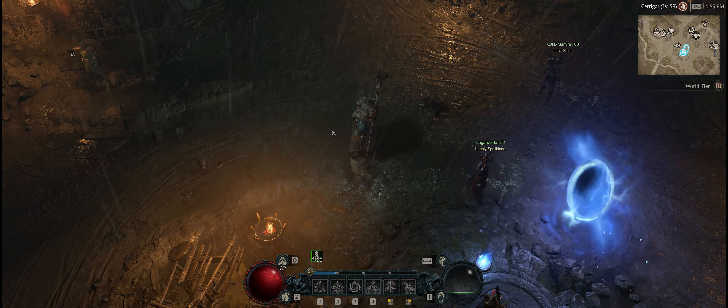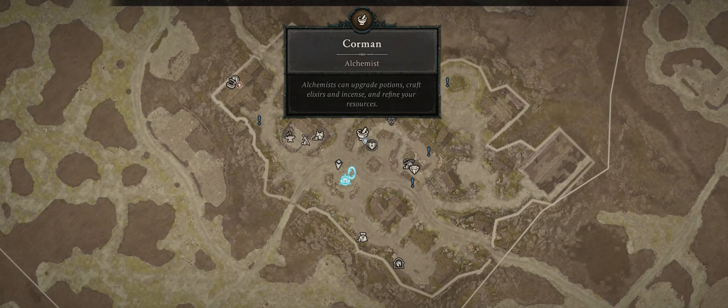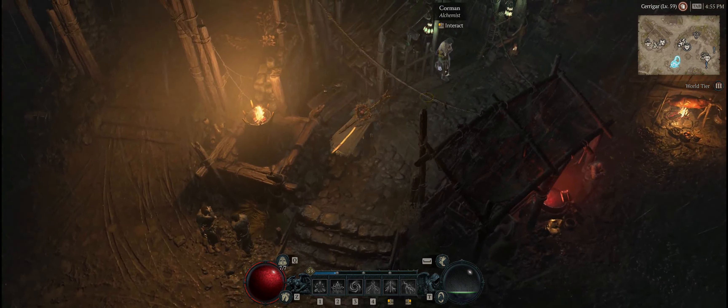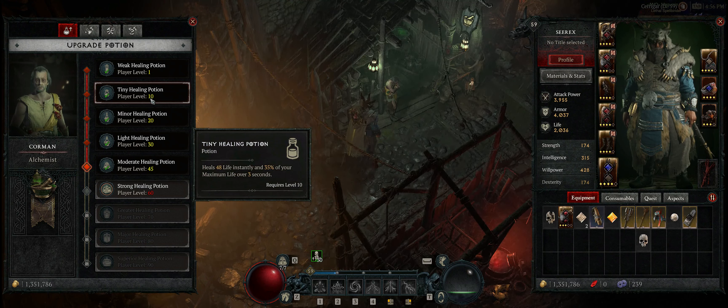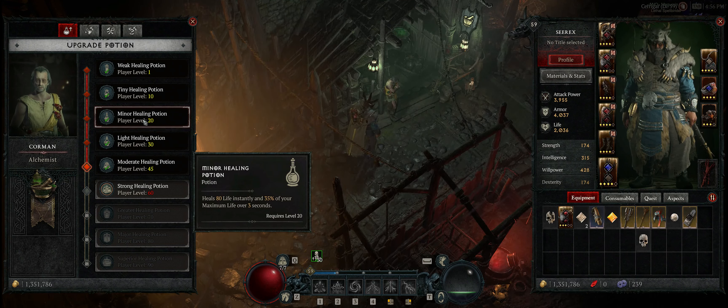That is the way you can increase the total amount of potions you have. You can also upgrade your potions, and you do that in a town by locating the Alchemist. At the very beginning of the game, you have a weak healing potion that heals 17 life instantly, and then 35% over a 3-second duration. At level 10, you can upgrade it so that it heals 48 life instantly, but still the same amount over the 3-second duration. So whenever you upgrade your healing potion, it is only the instant burst heal that you actually upgrade.